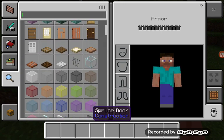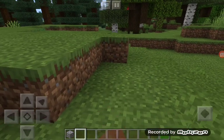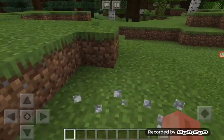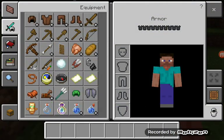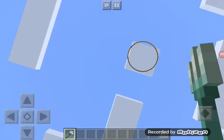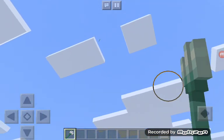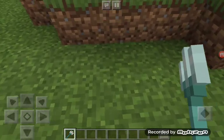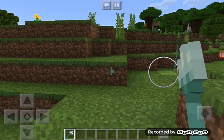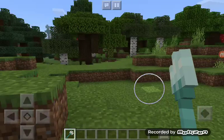His neutral attack would be three punches and then a block placement where the opponent is, to do some launch. All of his tilts utilize the trident. Up tilt would be a little slow but wouldn't launch that high — maybe as high as his first jump. Side tilt would be a trident throw forward, and down tilt would be a normal swipe.